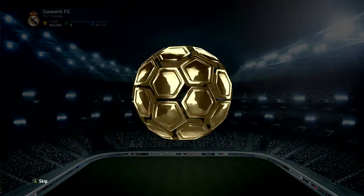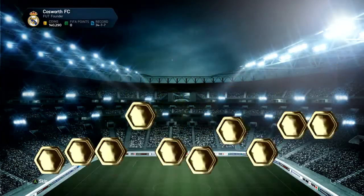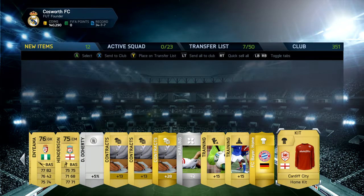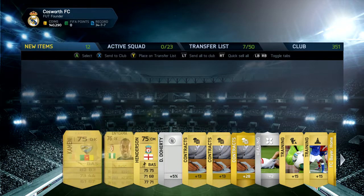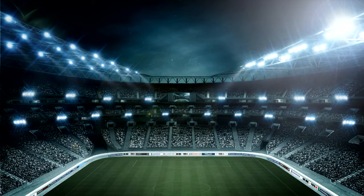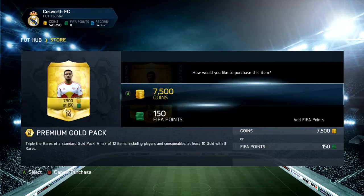With the Xbox One version they've now got the legendary card, so that's another card to be aiming for. Again nothing too amazing in the second pack — a couple of kits and things like that. I did have the 360 version so I already have some of the kits and players. Two packs in and nothing too amazing. Let's start with the third pack.